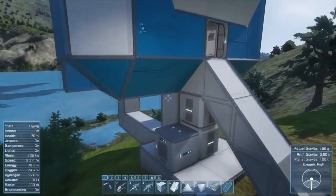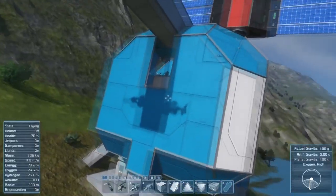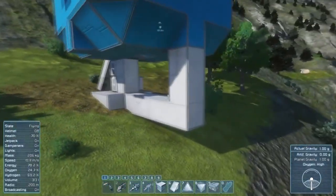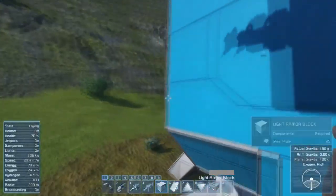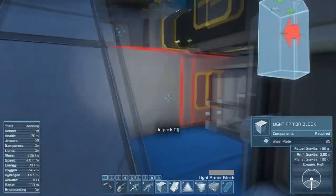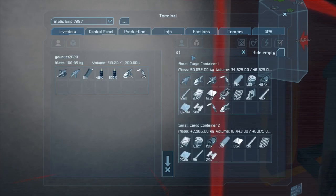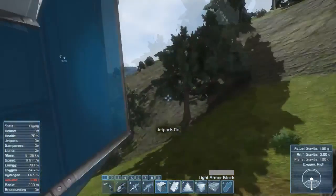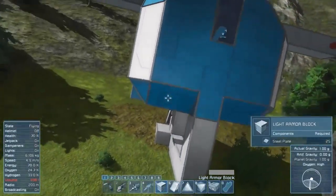I'm thinking I'm going to need a place to design the ship. I need a platform or something. Let's go ahead and build a platform here. I'm going to get some steel plates and build a platform out the back here — it would be a good place to design a small ship. It doesn't need to be too big, but it needs to be big enough so that I can function.